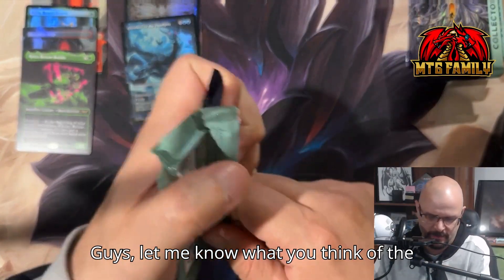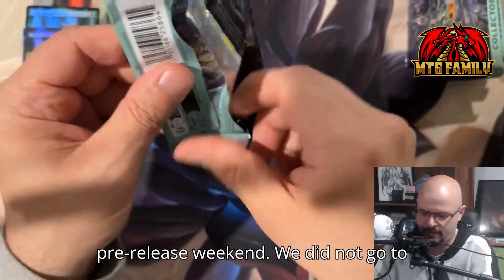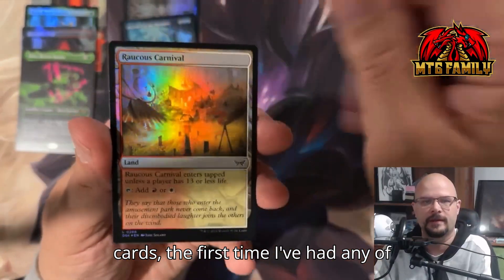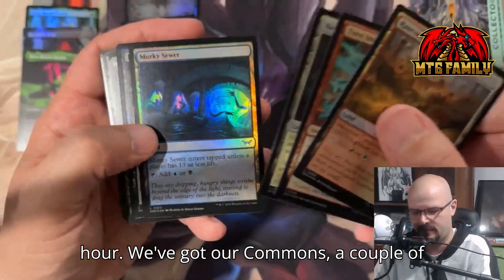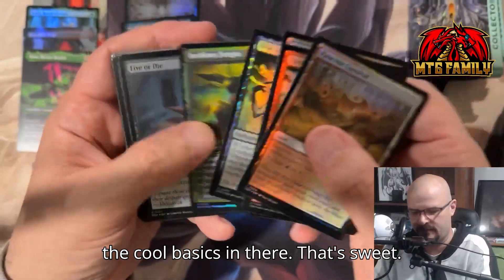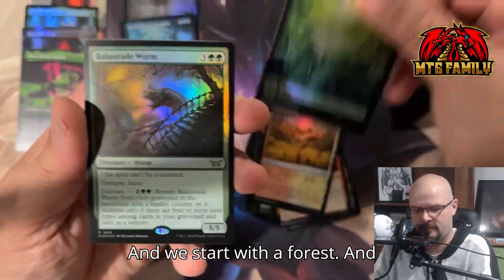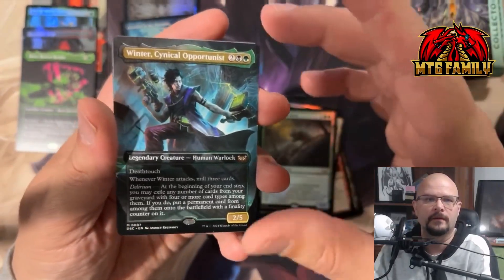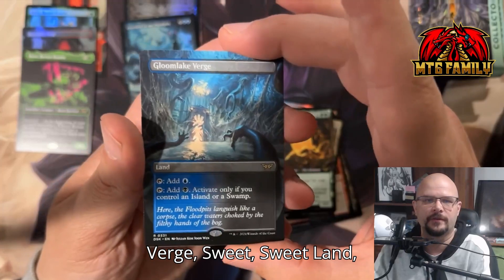Let me know what you think of the new set — I'm still developing my opinion as we go because it is pre-release weekend. We did not go to the pre-release, but the first time I've had any of these cards in my hand has been in the last hour. We've got our commons — a couple of cool basics in there. We start with a Forest, then a worm, Winter, Enduring Vitality, and Blooming Birch — sweet, sweet land.